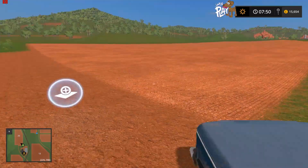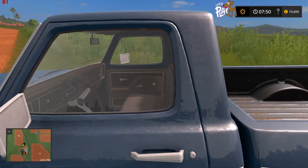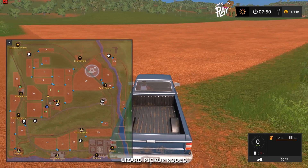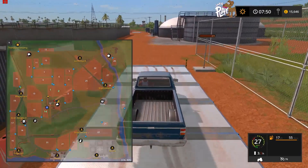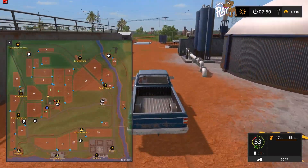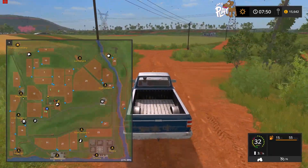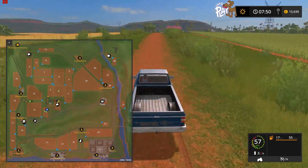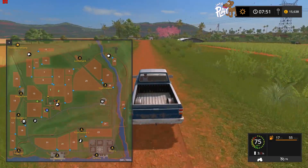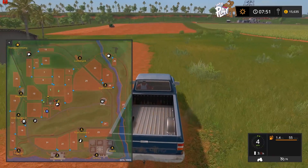There's a nice big field here primed for corn — that costs 205,000. I think we've seen a lot of it and done a full circle. Let's head back to the farm and see how Ewan's getting on with the sugar cane. I'm glad I started it early because it's going to take a good while. The map is big with large fields, but small enough that you get around quite easily.